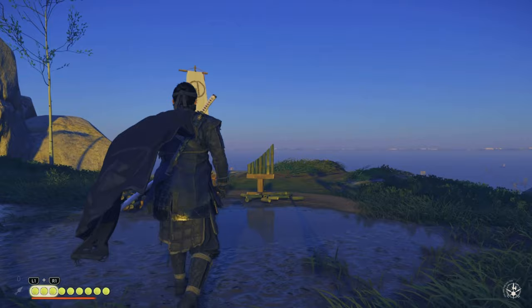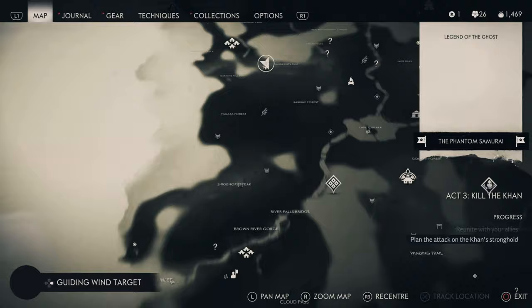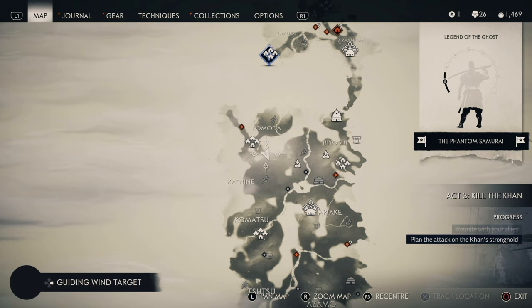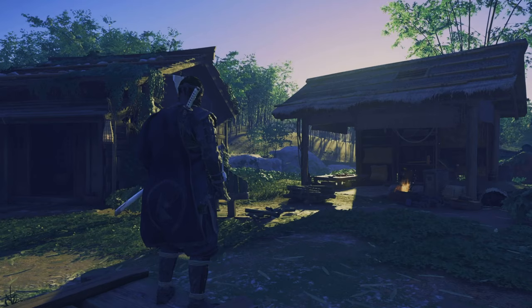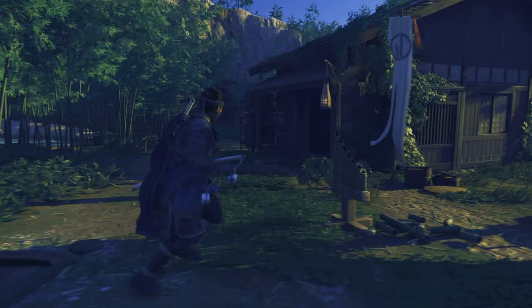Here's the next one — you have a lovely view when you do this one. This one is right next to the white dye trader, so that means it is in Kashin on Wanderer's Pass. The best way to find this one is to follow down the mountain from Komoda Town.